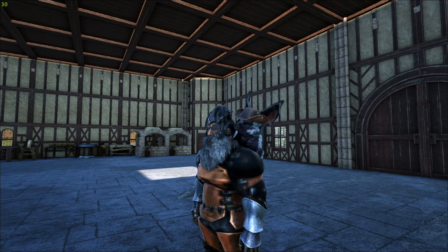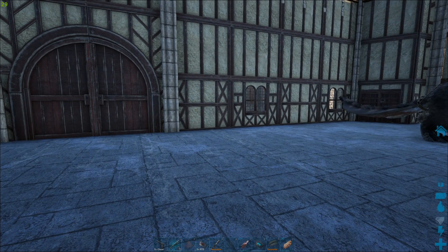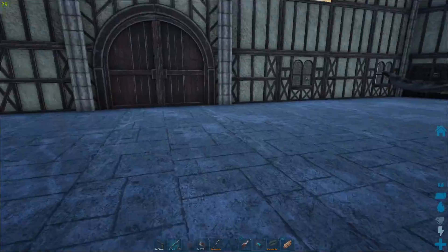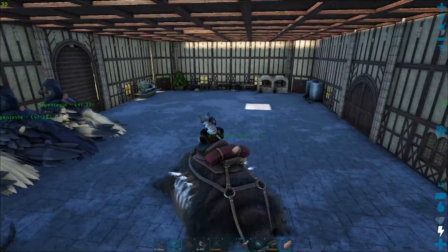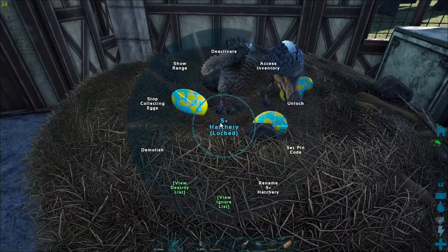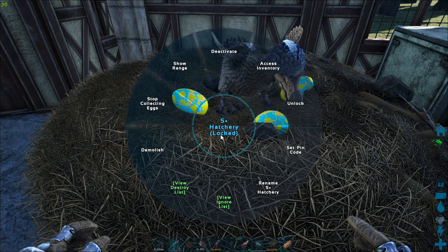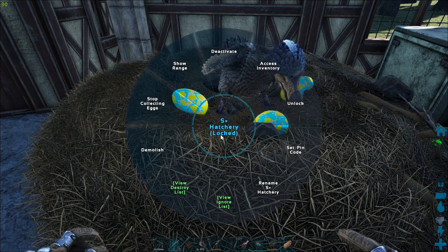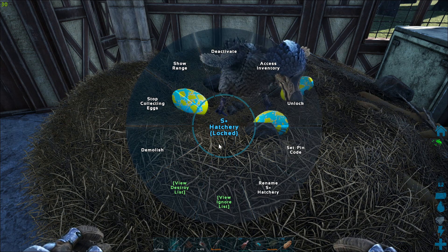One more thing: there is a range for the S Plus pull. There's not a real easy way to test the exact distance, but the best way to get an idea is by looking at the range indicators for other S Plus items. Using the egg hatchery as an example — this drawbridge outline gives you a sense of it. It's a pretty decent range, big enough to cover your main base crafting area, but it doesn't pull from the entire map.